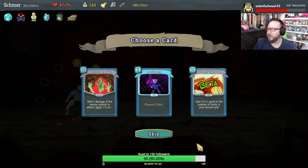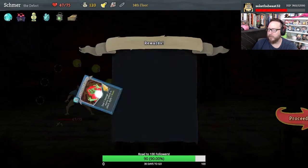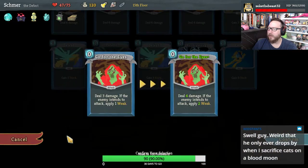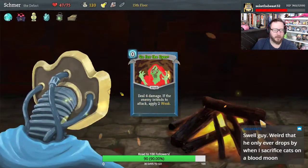I need the card that gives us focus. Give me Go for the Eyes — let's get some weakness going. And I am gonna smith again — applying weakness is great, so let's do that.